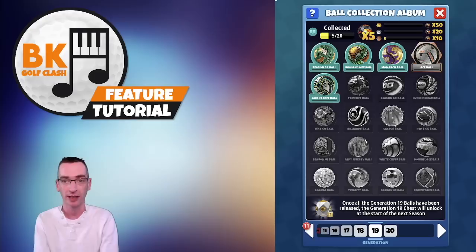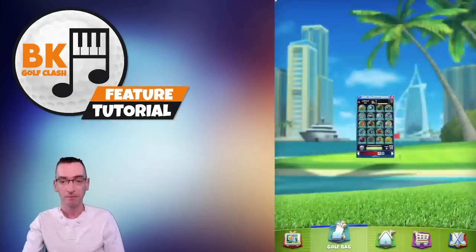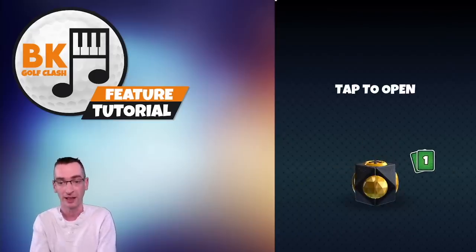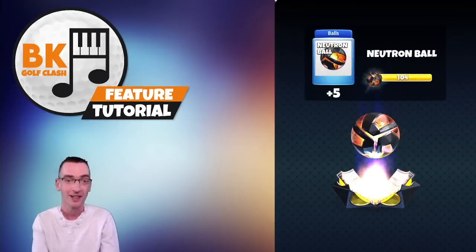You can look at all of the generations in the game by scrolling left and right at the bottom of the screen — in this example we've got all the way from 1 to 20. When you collect all 20 balls in one generation, the box for that generation page will turn red, meaning you have a reward available. It says congratulations: all of your generation 18 balls have been collected and you've earned five neutron balls.